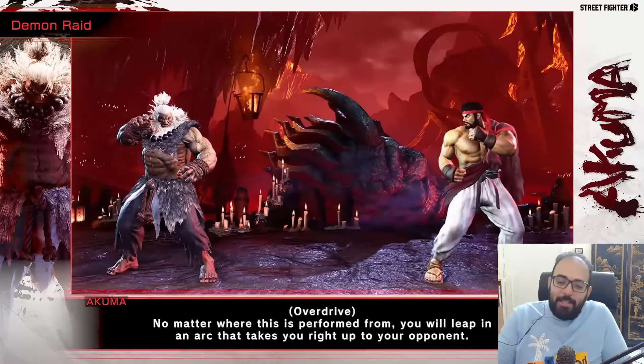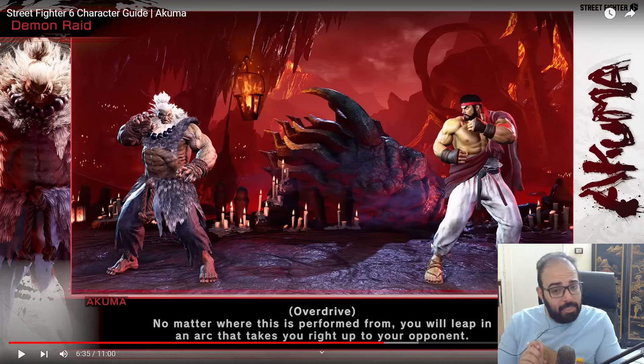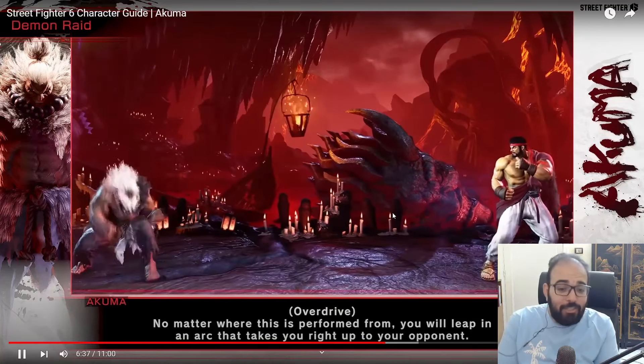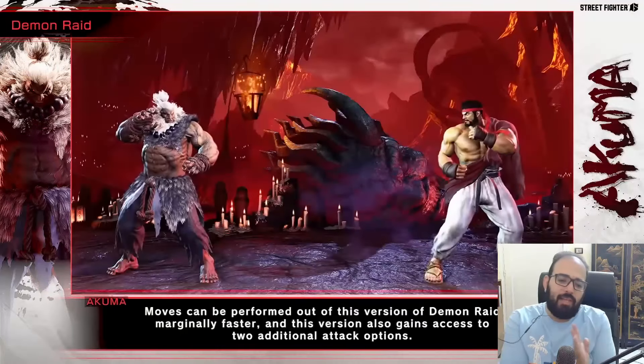The final technique — demon swoop: input down and hold it to cut the jump short and quickly descend. This is the empty demon flip, like the hooligan. Oh my god, he's looking mad cheap. So with the demon flip there's the overhead, the low, the dive kick that can be spaced to be safe, and the empty swoop to bait anti-airs. His demon flip looks absolutely insane — he also has fast walk speed and fast drive rush.